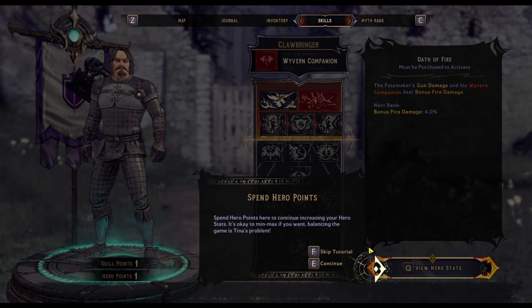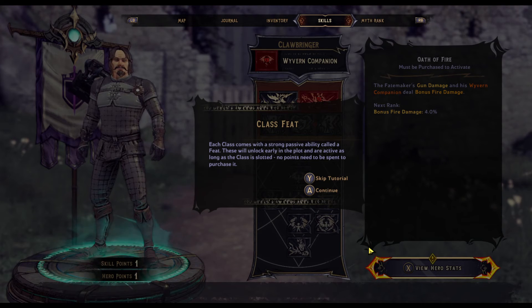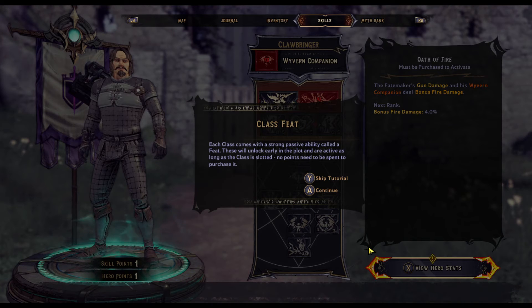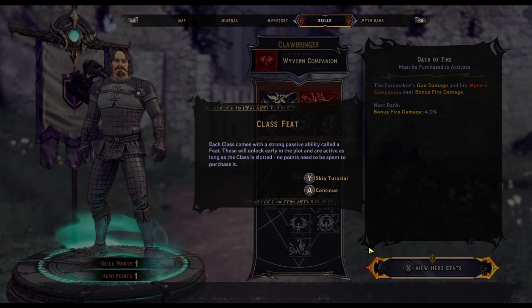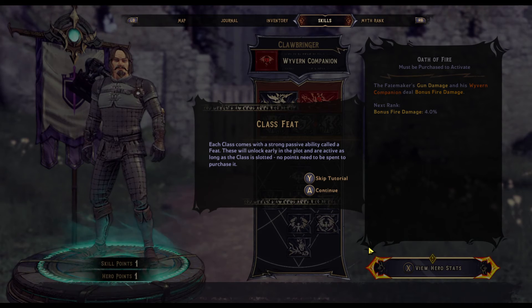Spend hero points here to continue increasing your hero stats. It's okay to min-max if you want — balancing the game is Tina's problem. Each class comes with a strong passive ability called a Feat. These will unlock early in the plot and are active as long as the class is slotted — no points need to be spent to purchase it.